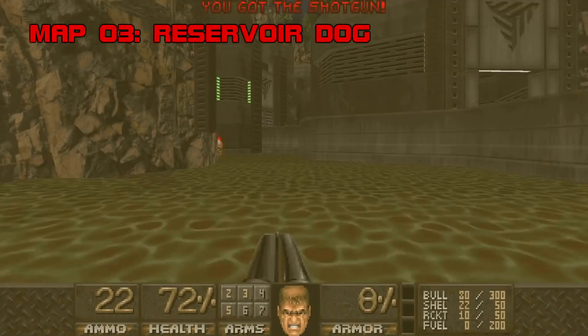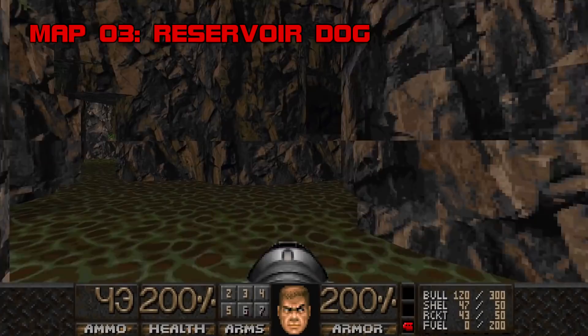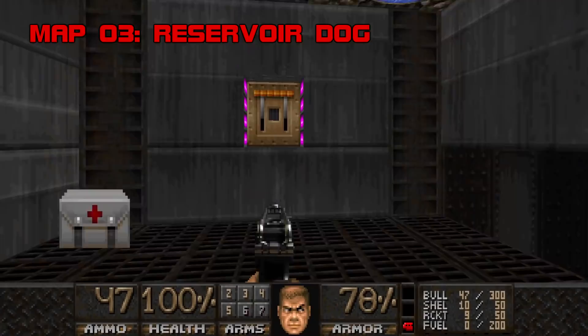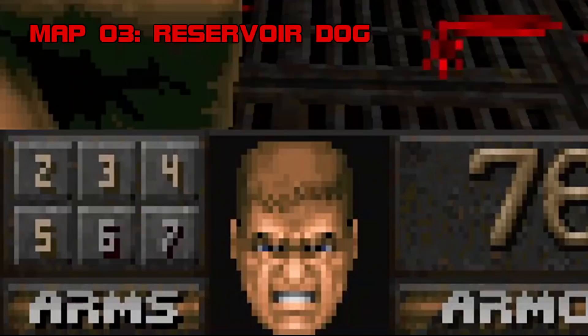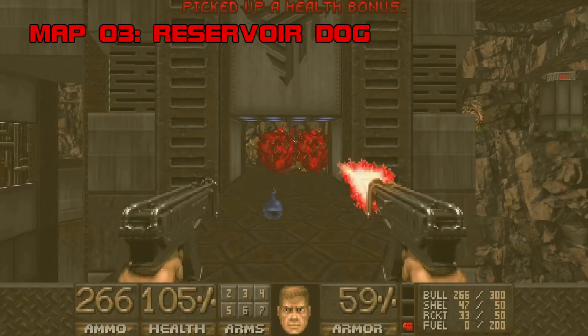Reservoir Dog is all about a swampy tech base that digs gnarly rock formations and big fights. If Sinkhole Showdown from Ancient Aliens was given a sequel in Eviternity, it would look just like Reservoir Dog. This map features free-associative open combat broken up by sections of tense corridor shooting. The dynamic environment complements the Eternity Engine's powers of verticality, and OTEX's ability to render natural environments is impressive. Reservoir Dog debuts the wad's last new custom monster — a squelching horror known as the Grell. Not too dangerous, very disgusting.